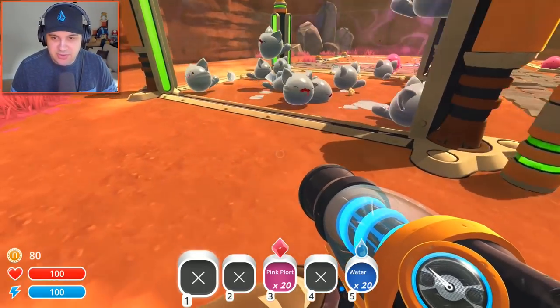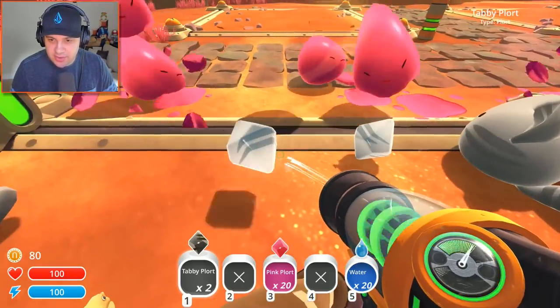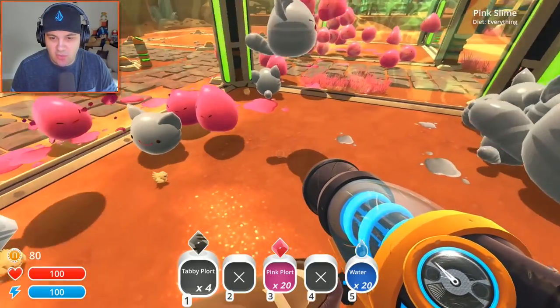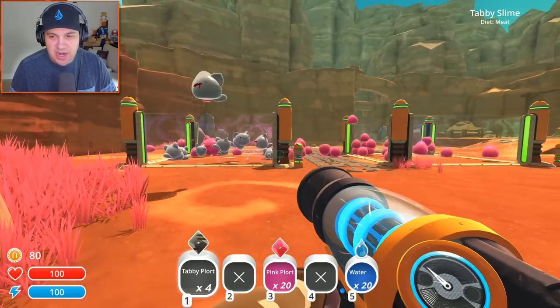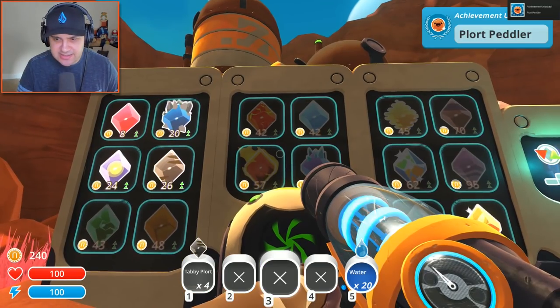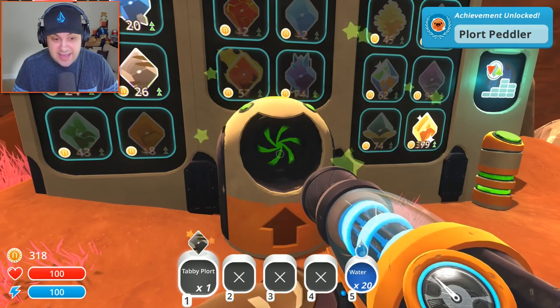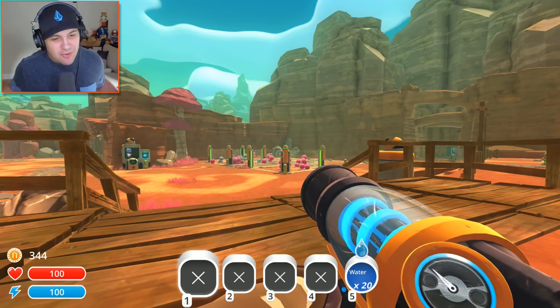We should grab these tabby plorts and see what these guys are worth. We have pink slimes all over the place — what a mess. This ranch is becoming an absolute disaster. What have I done? Is that 26 bucks? Yeah, that's pretty stinking good. I'm liking that.